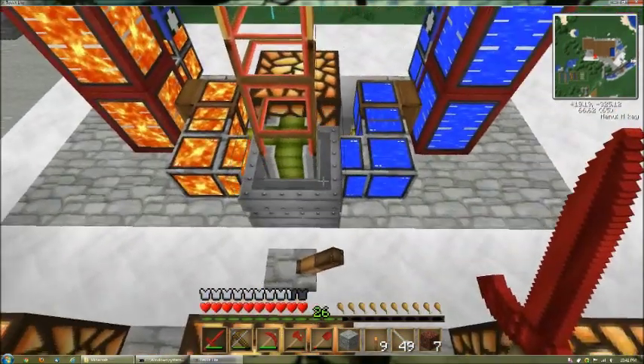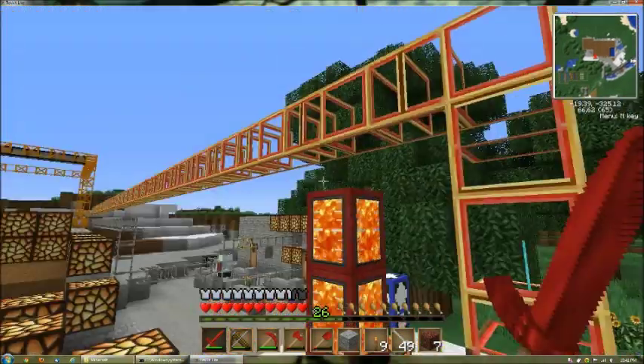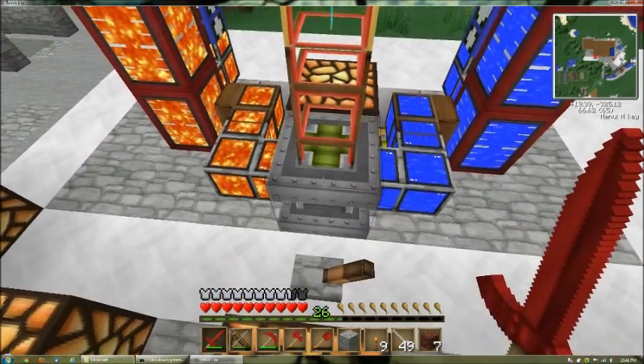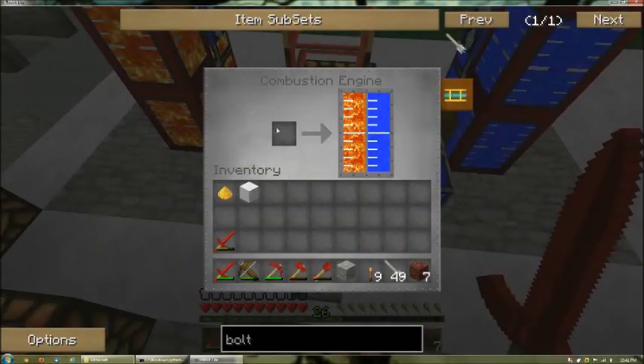You can see my combustion engine is running to supply power to my quarry. In order to run, a combustion engine needs three things. I'm going to right-click on the engine and show you those three things. On the left you can see the first of the three things it needs is fuel, which is represented by this full tank of lava. Lava is actually the least efficient of the three fuel types. You get something like 8,000 ticks per bucket of lava.